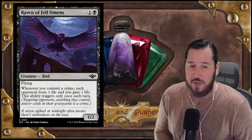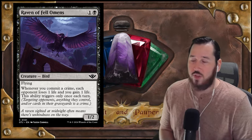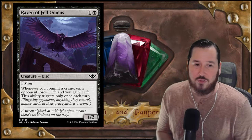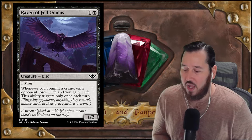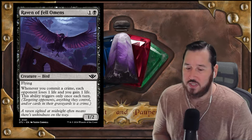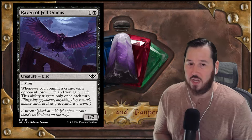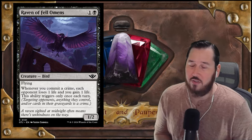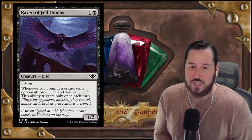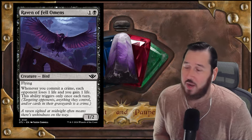Despite hating the once-per-turn clause, the card is efficient and annoying enough to deal with. It blocks Goblin tokens and Faeries, it has flying, and in the decks that want it — probably Grixis or aggressive matchups — this is probably going to gain an average of three to four life each time it comes into play. If you read this card as a 1/2 flyer for two that drains four life over the course of the game, it's great. Not enough people are evaluating the average incremental advantage it accrues.